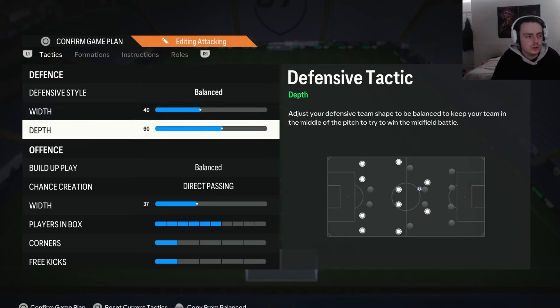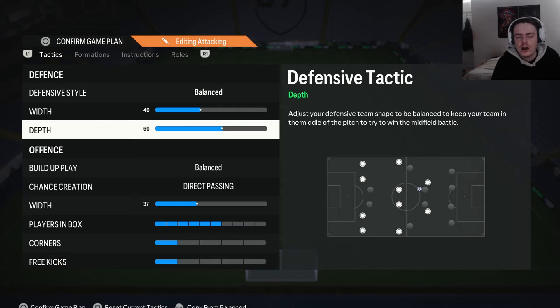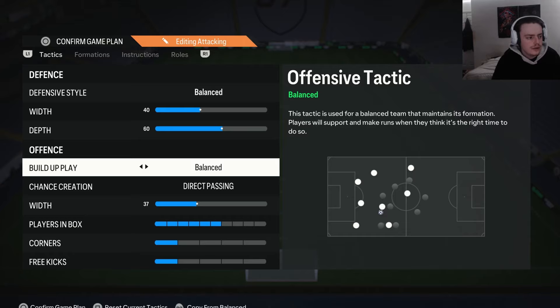For the depth, we have this on 60. A lot of people like to use 71 depth because it gives you that automatic press and the game basically defends for you. I personally don't like to use this after the new update — I prefer 60, where we still get the higher defensive line but without always having that automatic press. It gives us more control. If 60 is too high for you, you can lower it to something like 55.